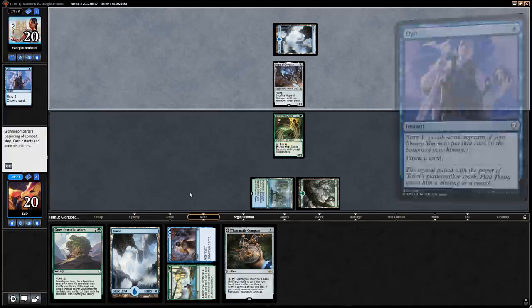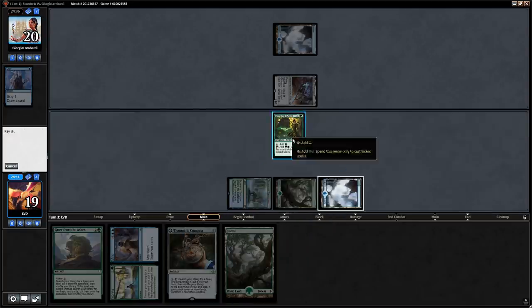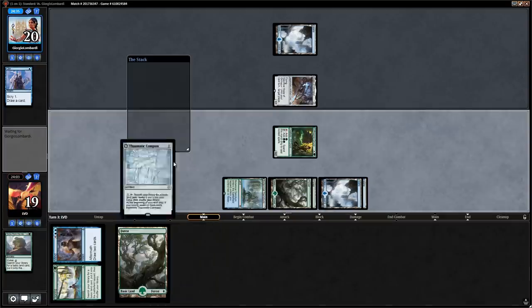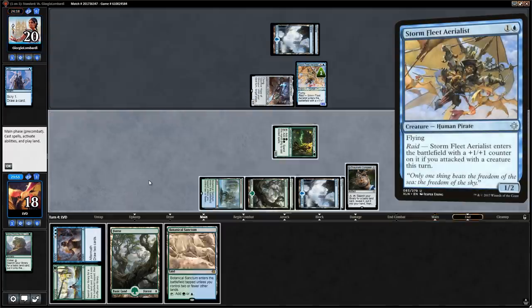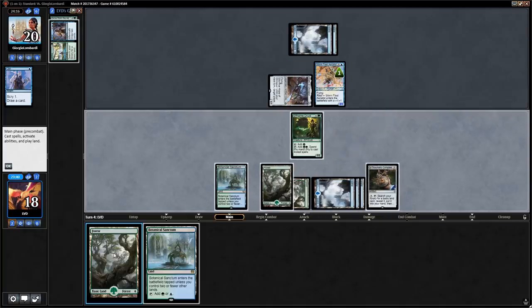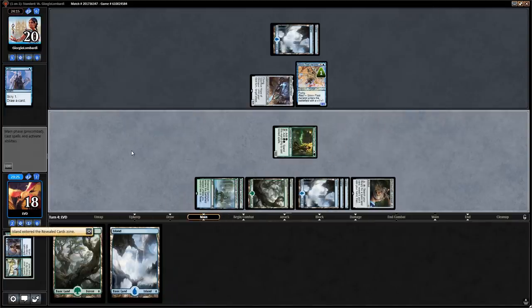Opponent casting an Opt main phase is promising — they might be missing a land drop. We kick Grow from the Ashes and follow up with the Compass. We play Spring // Mind to get a land, then activate the Compass to find an extra land; we play a tap land and say go, transforming the Compass. Next turn we cast the Mind half to draw two cards.